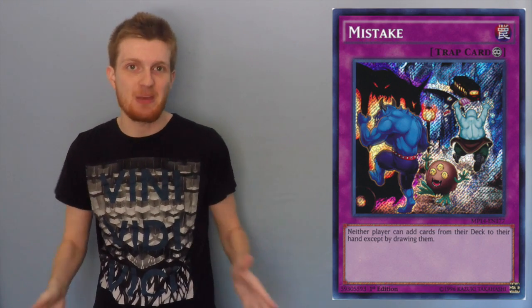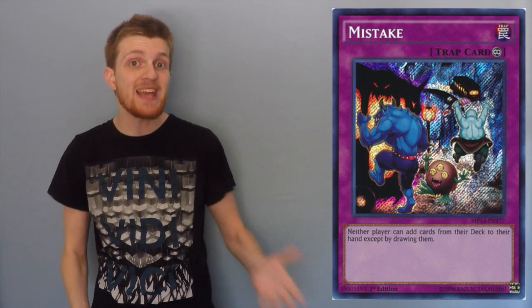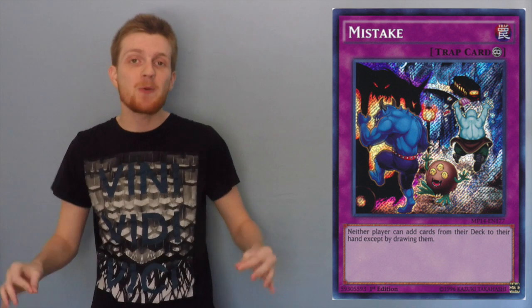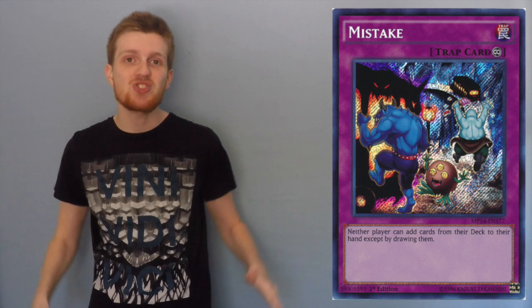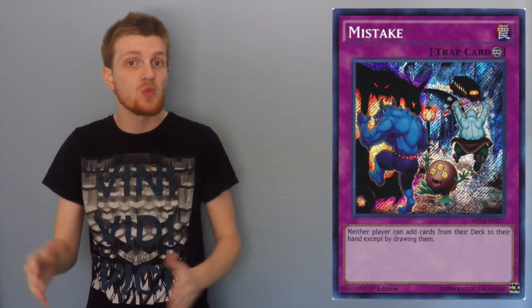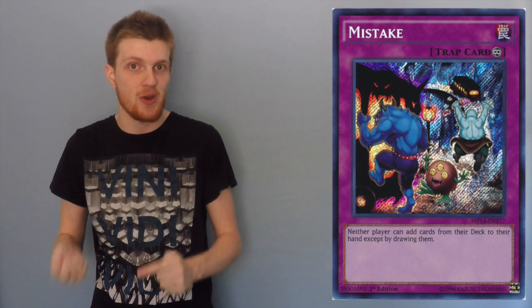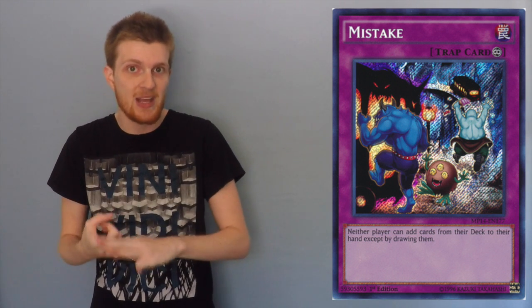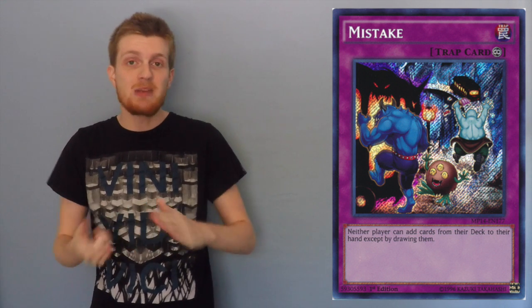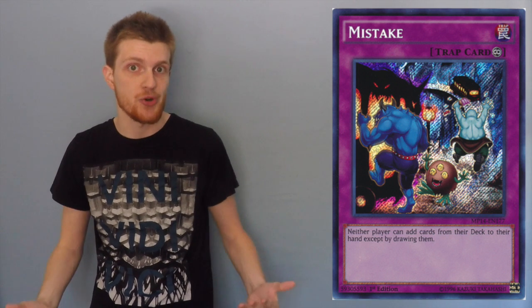Another good tech card is Mistake, which is proving to be one of the best floodgate cards in the format. When Mistake is face up on the field, neither player can add cards from their deck to their hand except by drawing them. That completely shuts the Nekroz player's deck down because it really limits their plays — they can't banish their Mirrors to add more Mirrors to their hand, and they can't discard Clausolas, Brionac, or Trishula to get more monsters from the deck. It really shuts down the deck's potential to do a lot in one turn.